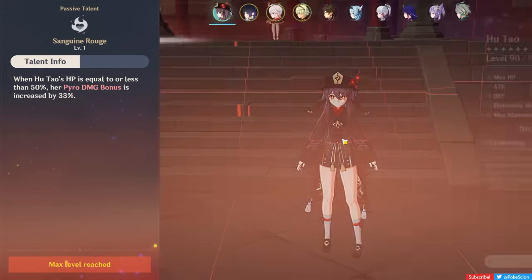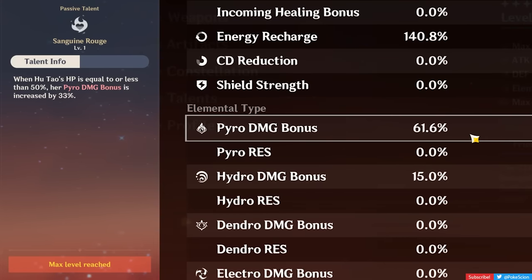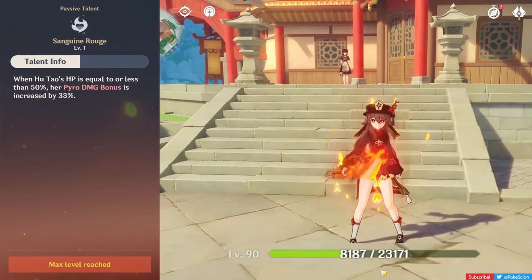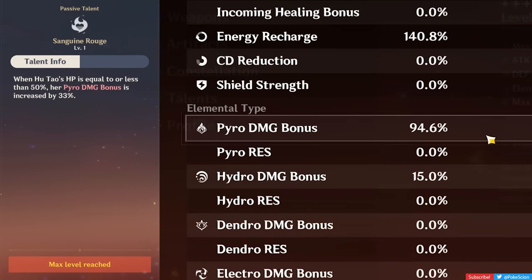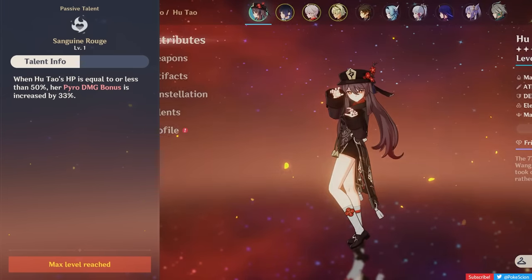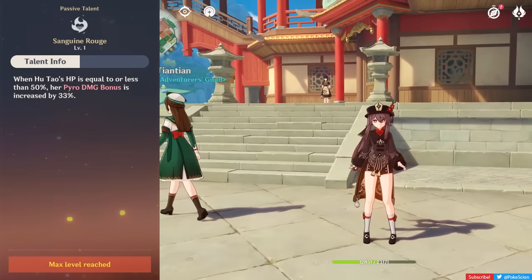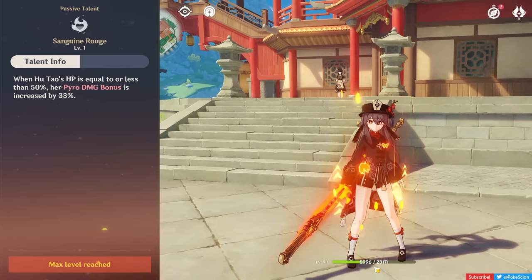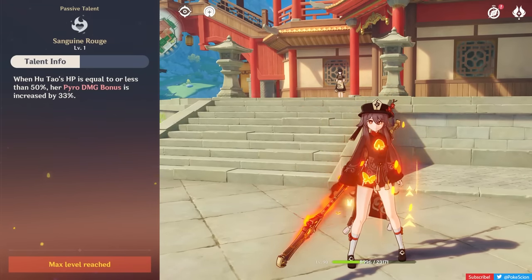Hu Tao's fourth ascension passive is the reason behind all those memes of her players never wanting to be healed. While under 50% of her max HP, Hu Tao gains 33% more Pyro damage bonus. This is a significant buff since it synergizes with her already burning her own HP, but since her skill only burns 30% of her current HP in one use, she would need a second use to get under 50% if she starts with full HP, so this passive would only be active from the second rotation onwards.